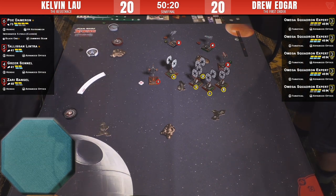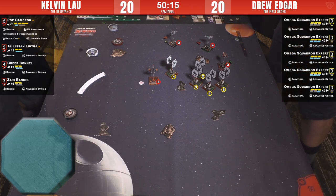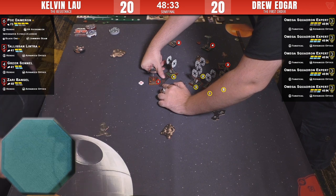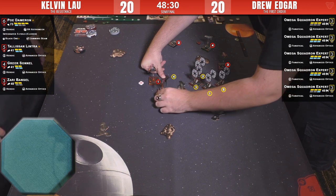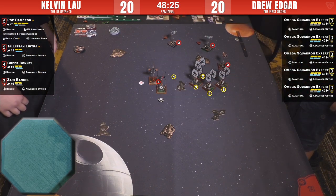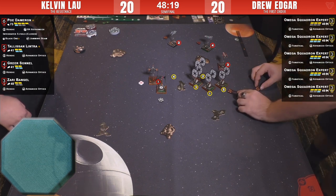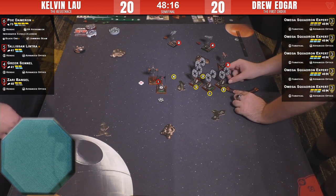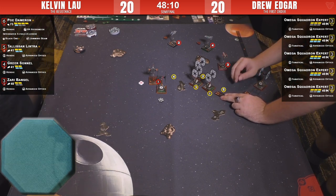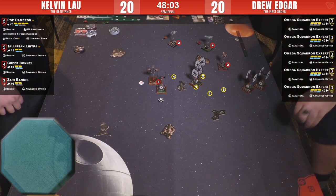That's a lot worse for Kelvin. He really had to get out of there that round. He's doing the one-bank, trying to give a range-one shot. Poe is not going to stick around — he might three-turn. Would Poe jump in there and try to get shots up the back? That seems unexpected. With this hard turn off, Kelvin is an even more aggressive player than expected.